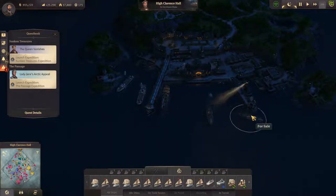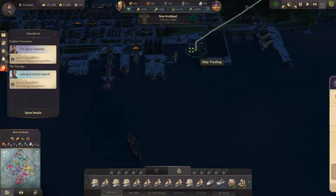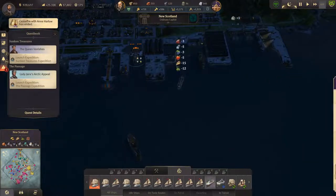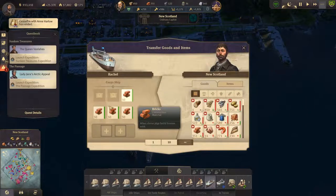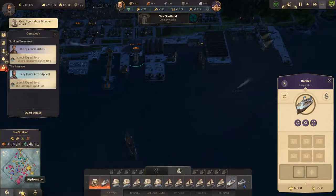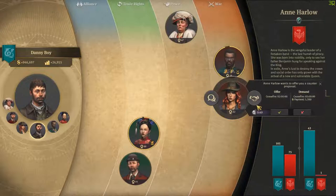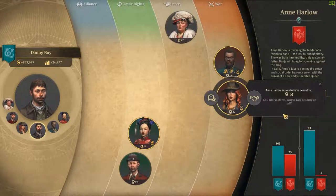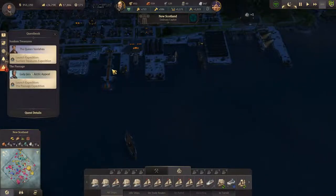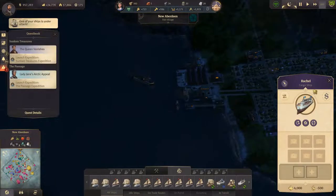Any ships worth buying? Good pulse — I might buy this clipper. Alright, you're here. Bricks. Diplomacy — request ceasefire. 5500 is nothing. It was literally nothing at all. There can't be a ship under attack — we've got a peace treaty.